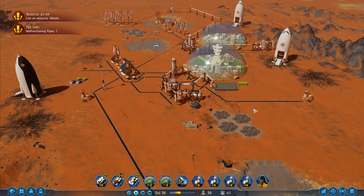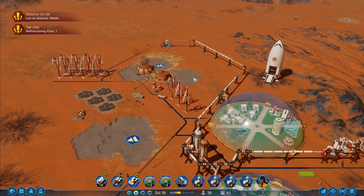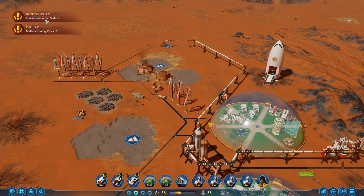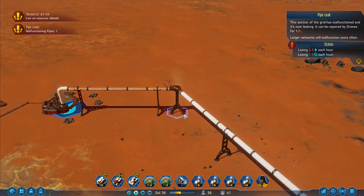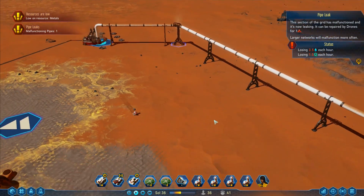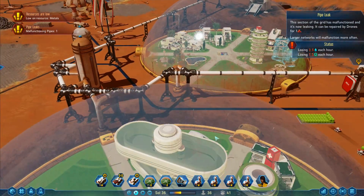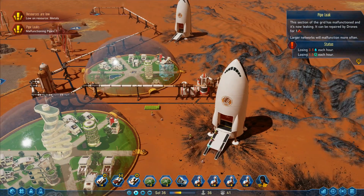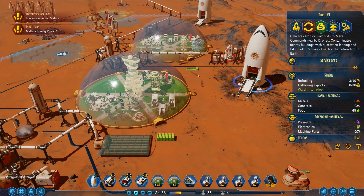Hey folks, it's Frithgar here. Welcome back to Surviving Mars. We're low on metals at the moment and we have a malfunctioning pipe, however it should be repaired fairly soon. It's not good having malfunctioning pipes — it causes some serious issues — but there will be a drone along to repair it shortly, so we don't need to worry about it too much.